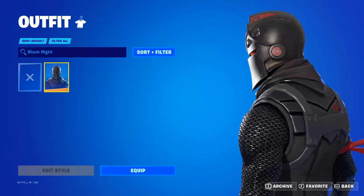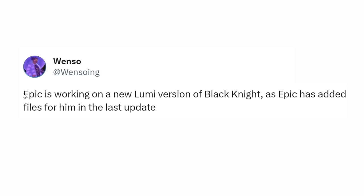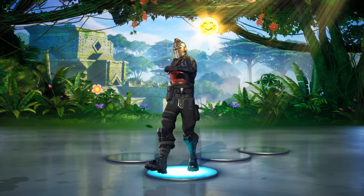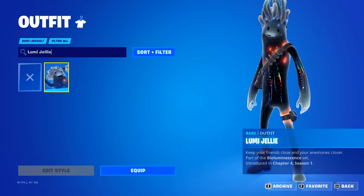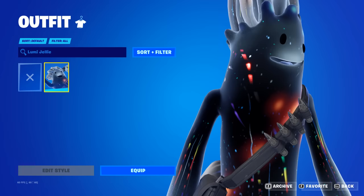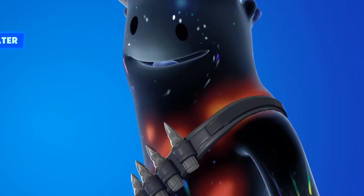Leakers on Twitter have revealed Epic is working on a new Lumai version of Black Knight, as Epic has added files for him in the last update. If you don't know what Lumai is, it's pretty much a blacked-out style with glow coming from inside. Currently, there's only one other skin in the game that has this effect, being Lumai Jelly. So now just imagine Black Knight, but with this effect.